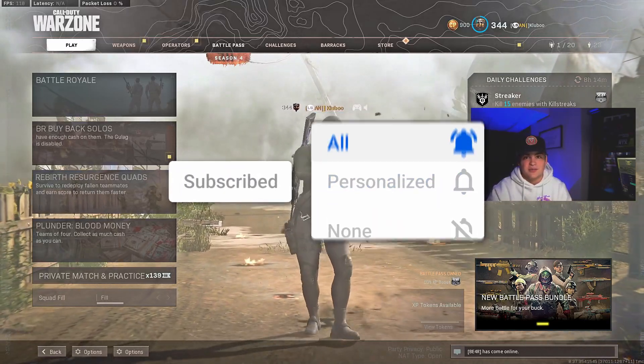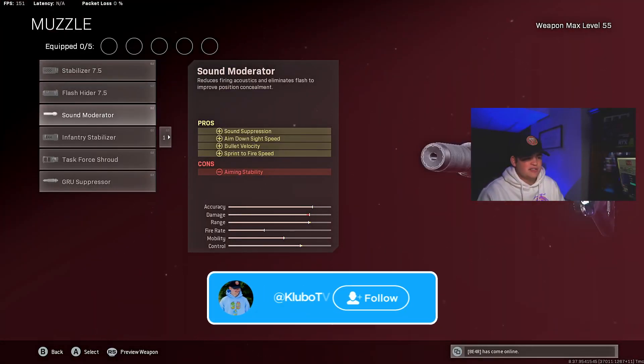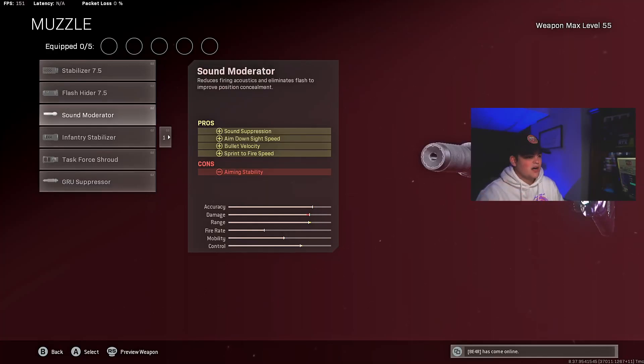Consider subscribing and turning that notification bell on if you guys enjoy today's gameplay. To start off this class setup, we're going to add a muzzle — the sound moderator — for sound suppression, ADS speed, bolt velocity, and sprint to fire speed. I have tried the grue suppressor, but I still get a lot of hit markers with it and it's just not really worth it if I'm still getting hit markers. That's why I have the sound moderator on for that extra ADS speed and sprint to fire speed.